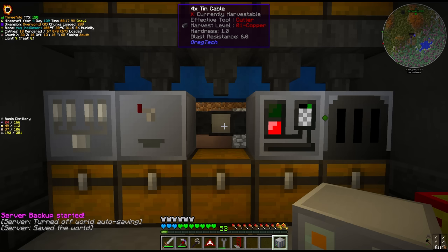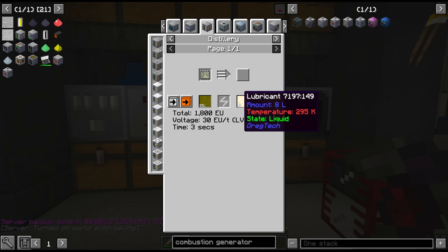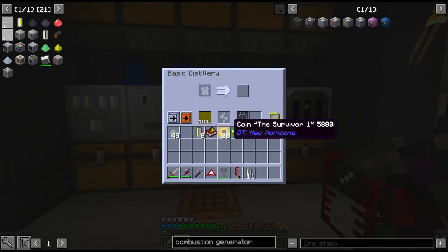We'll start to distill some of the creus oil we've been saving out of the coke ovens. Circuit number 24 gives us 8 buckets of lubricant, and we need 2 cells per hatch. Yeah, that's going to be quite slow.